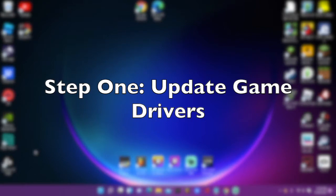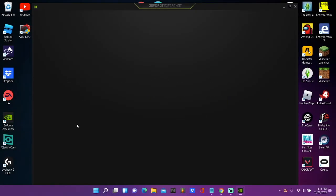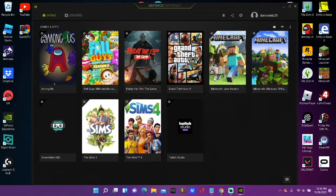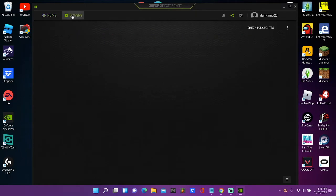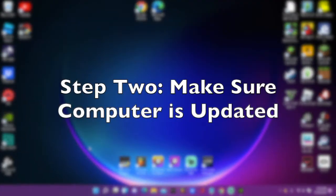First step: head over to GeForce Experience — it should be included on your gaming laptop or gaming PC. Once it's loaded up, make sure your drivers are up-to-date. Click on 'Drivers' at the top, then click 'Check for Updates.' I have the latest GeForce Game Ready driver.